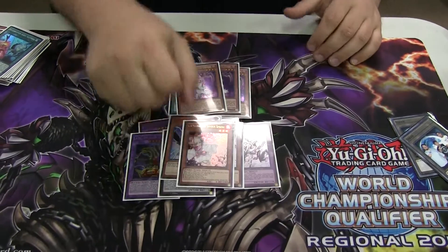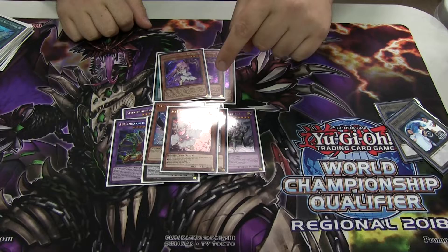And then the third Ash Blossom in the side. I don't like maining three Ashes — it's not very good in this format because of Pendulum Magician, it doesn't really hurt them. But you definitely want to see it against Trickstar.